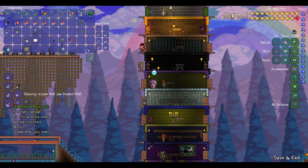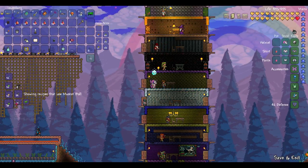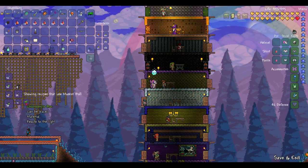Hello everyone, today I'm going to be talking about the Chlorified Bullets, which can be made with 70 Musket Balls and 1 Chlorified Bar.